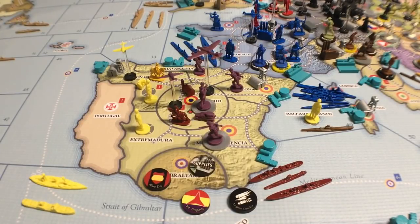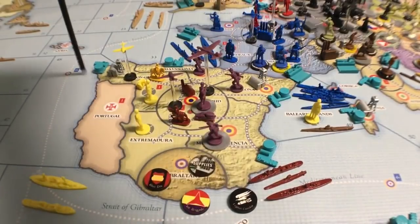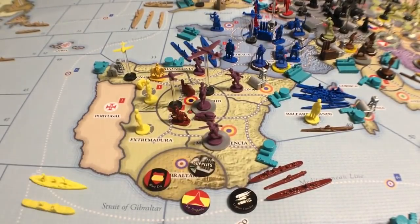For the submarine base, if the Nationalists win the civil war, German submarines may attempt to use Spanish naval bases. To do this, the German player must beat the British player in a dice roll each time. Each time Britain wins, they add plus one to the next British dice roll. So if Germany wants to place a submarine at a Spanish base, they have to out-roll the British. If the British out-roll them, the next time Germany tries, the British get plus one. If the British beat them twice, they'd add two to the dice roll the third time. It would be advantageous to place submarines in the Mediterranean from Spanish bases.